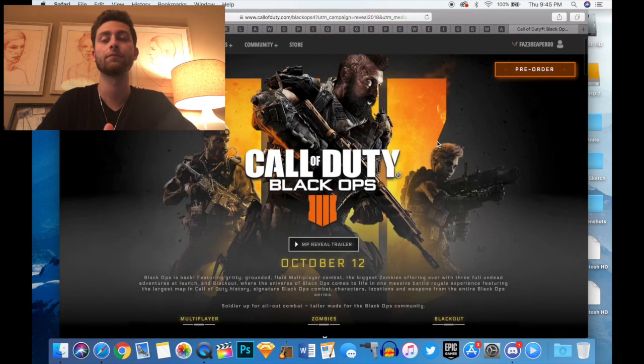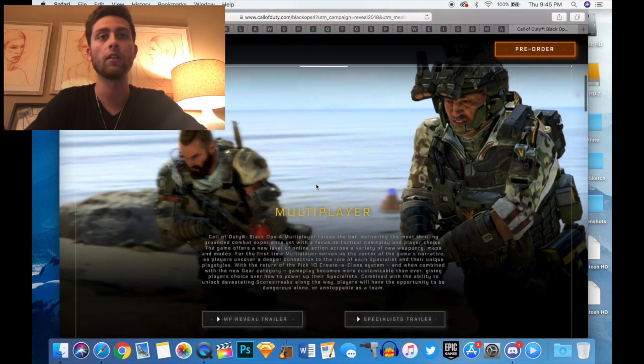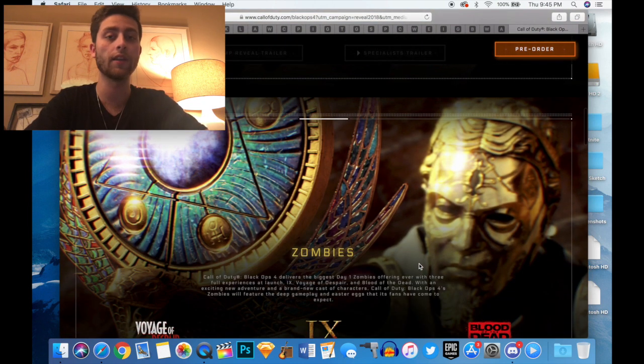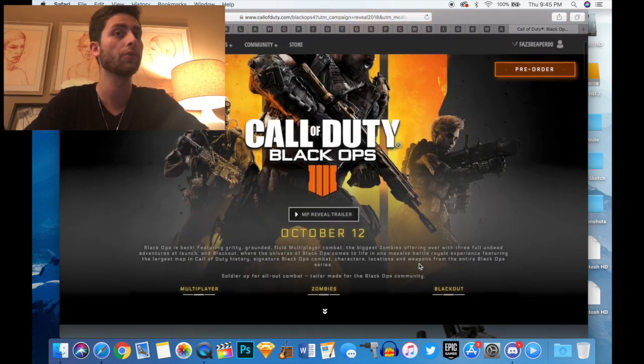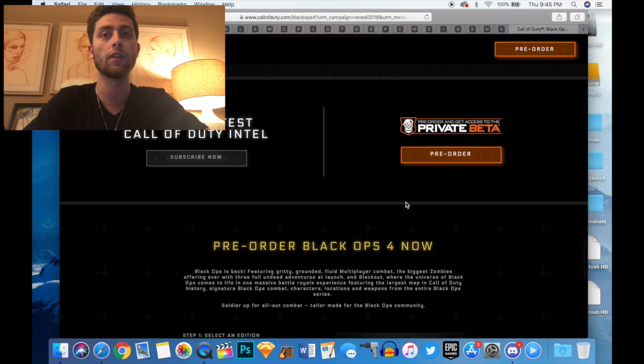This is how you do it. First, there are a few trailers that you might want to take a look at before you pre-order, just to make sure that you actually want to pre-order it — which I'm sure you guys will if you're clicking on this video — but you can look at the multiplayer, zombies, and blackout trailers.